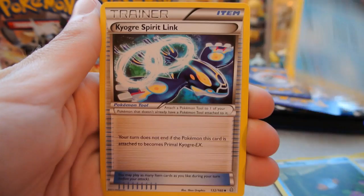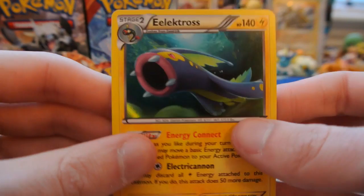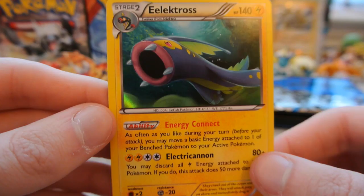Pack 1: Nosepass, Volbeat, Spinda, Mudkip, Feebas, Kyogre Spirit Link, Kakuna, and Escape Rope. The reverse is a Hippowdon — a rare reverse, a good way to start. And the rare is a Holo Electross, which I didn't even know was a holo. It has an interesting ability letting you move a basic energy from a benched Pokémon to your active as often as you like during your turn.